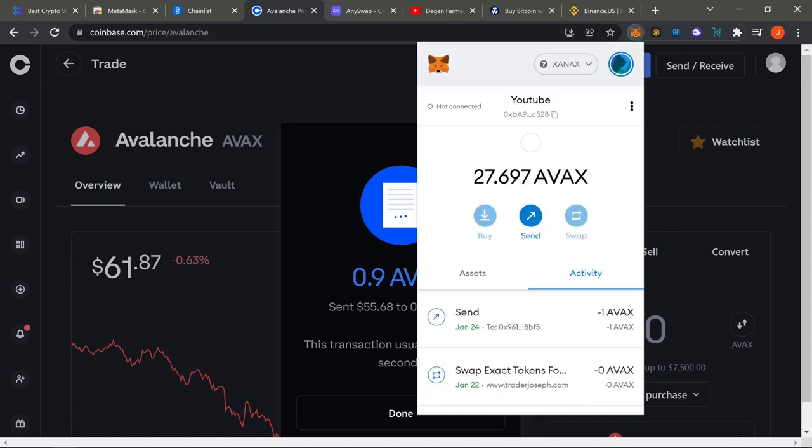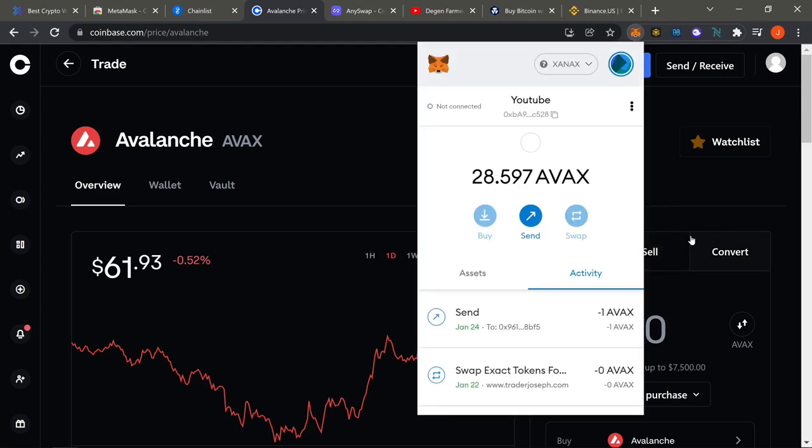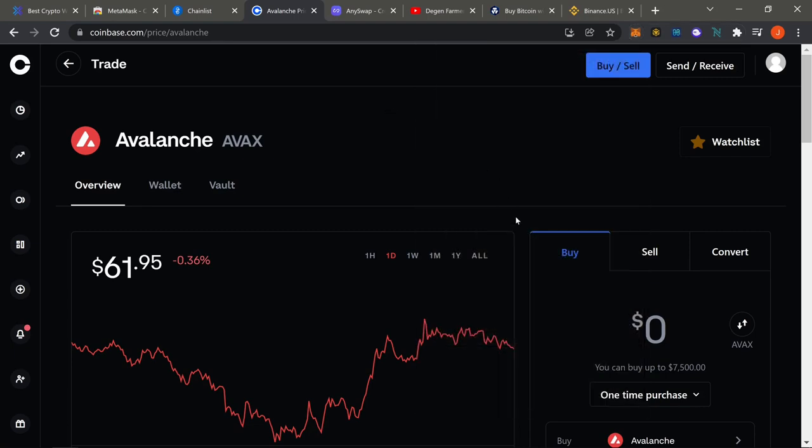The balance just switched over — you can see the 0.9 came in and it's now showing around 28-something total. That's kind of why I use Coinbase — it's super easy to just purchase a bunch of AVAX and then send it straight over here. From here you can start jumping into all the DeFi yield farms and degen yield farms that my channel is about.